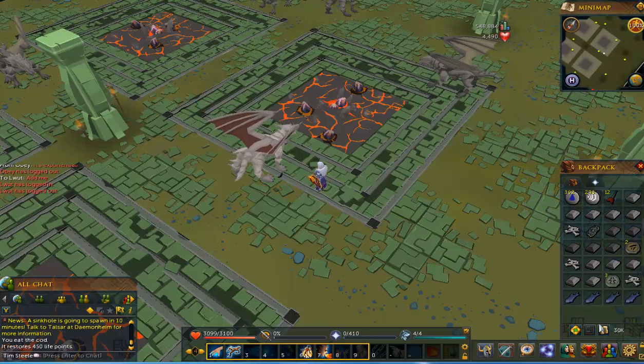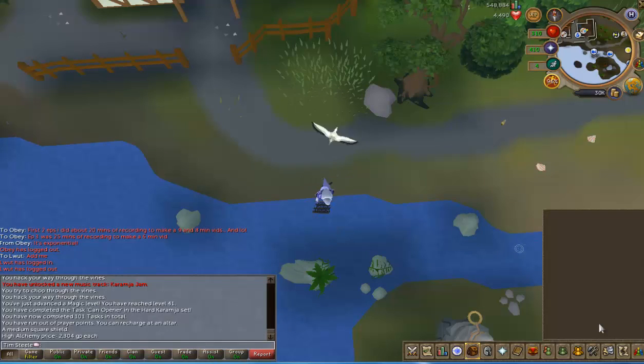I didn't get a rune hatchet, but I did prove that I can do this. If I just get a slightly higher magic level it should be fine. The biggest problem with that trip was obviously the amount of food I used, which is why I'm back fishing now. I'll try to get a few more alchables and get my magic up a bit more before going back, though I did prove it worked - just not brilliantly.